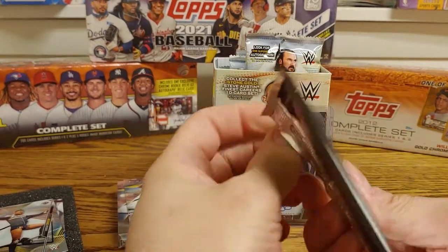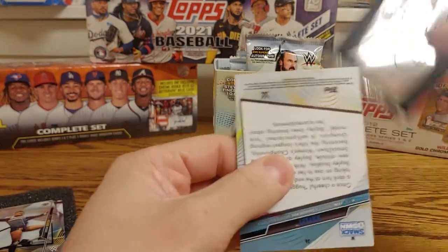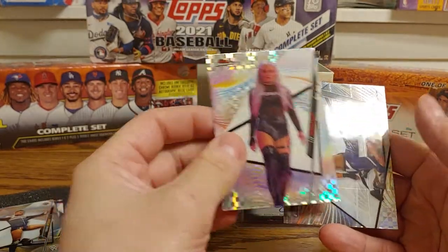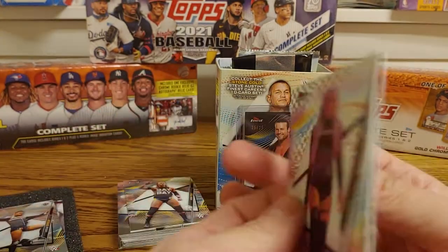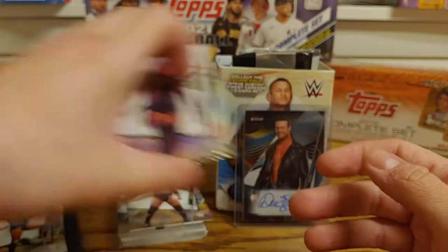Let's see who the X-Fractors are. There's one good one — two good ones! We got a Liv Morgan and a Bayley.